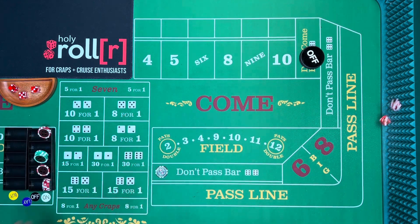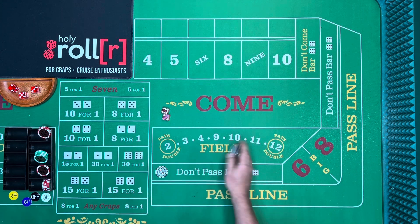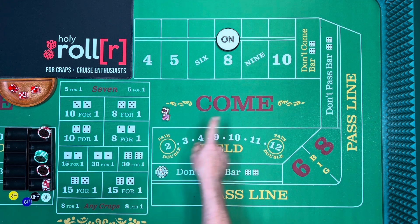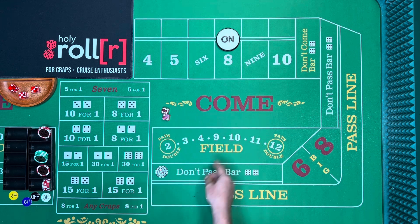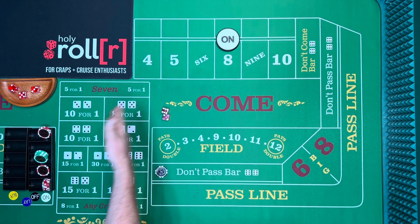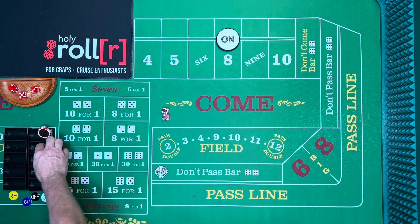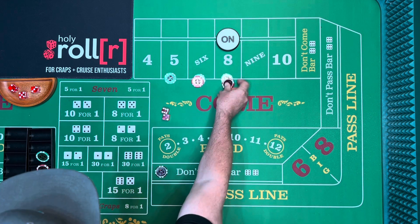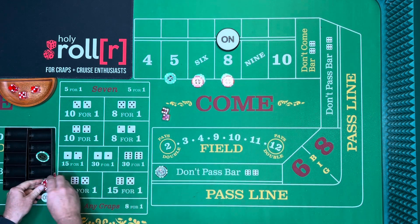On the next come-out, seven or eleven loses on the Don't Pass, two or three wins. If we had hit the point — which was a six last time — we would have lost the hundred. The best come-out point for the Don't Pass is a four or ten, since there are only three ways to make those, giving a better survival chance. Let's run it again.